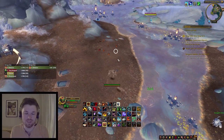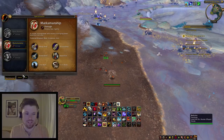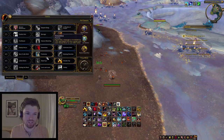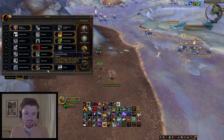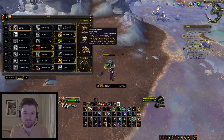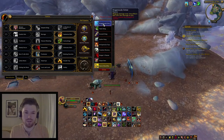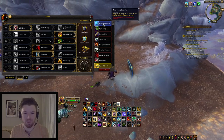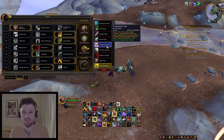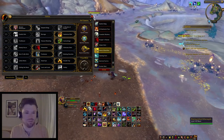For talents in PVP, I use Master Marksman, Explosive Shot, Camouflage, Streamline, Post Haste, Double Tap, and Lock and Load. I use Scatter Shot, Survival Tactics, and Roar of Sacrifice generally — but there is also Dragonscale Armor which is very effective against Affliction Warlocks and Shadow Priests. You also have High Explosive Trap. These talents are interchangeable depending on what playstyle you want to have.